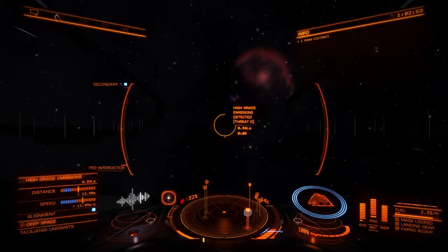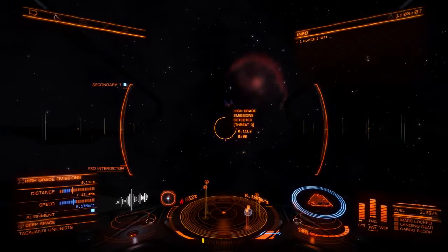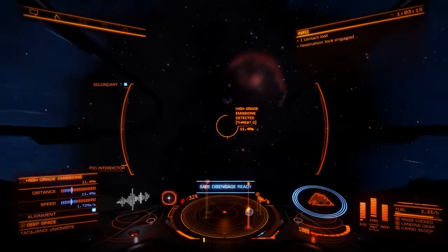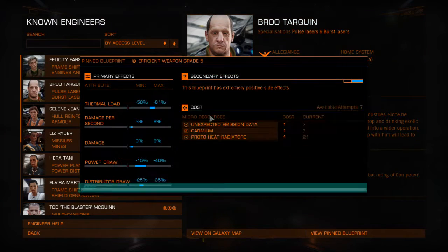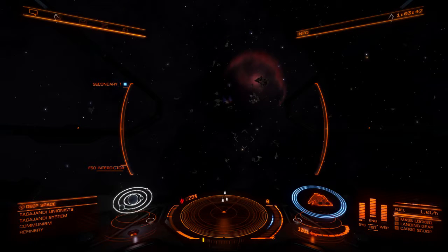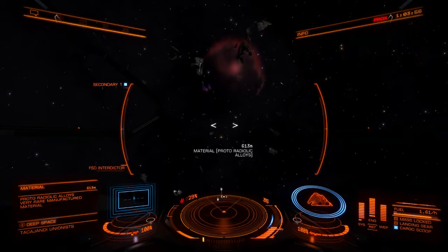I also have a wake scanner. I forget - can you use the wake scanner in supercruise? I think I need to scan some wakes for the upgrade materials. The emission data - I don't know if that's scanning a wake or scanning the ship itself. But this basically means there's going to have to be some combat soon to grab that stuff. It's getting late, I've been recording for about an hour and a half, and it's almost time to go pick up Mass Effect Andromeda.